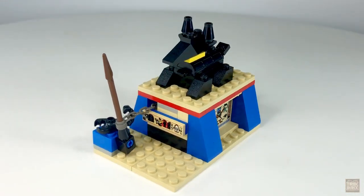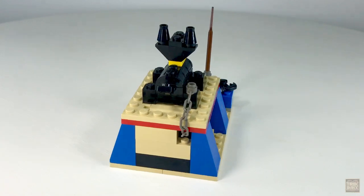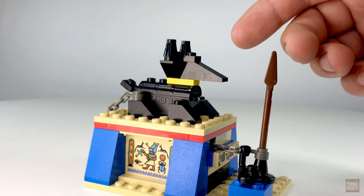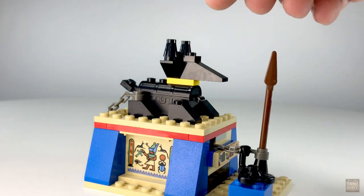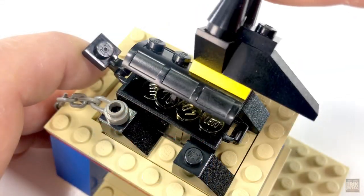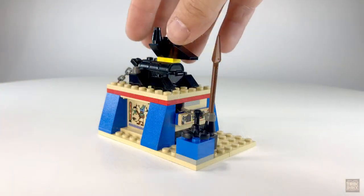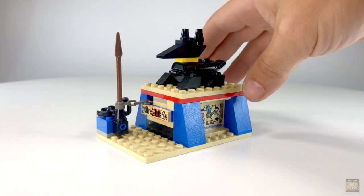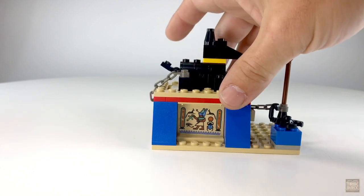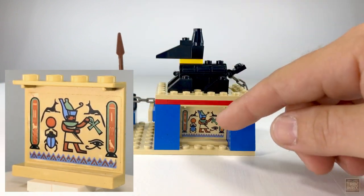Moving on, we have this excellent build for a tomb. Interestingly, the instructions for this set on Lego's website designate it with the name Anubis Chamber. I can't find it called this anywhere else, but it makes sense. Starting at the top, you'll see this brick-built statue of, guess who, Anubis — which not only looks nice, it has some functionality. If you look closely, his body is made up of a black treasure chest, and tilting it open reveals four chrome gold coins — another Lego element of which you can't have too many. Built up on two 4x12 tan plates, the main section of the tomb has some decent shaping, with blue slope pieces nicely accenting each corner. But what really completes the look, at least for me, are these hieroglyphic decals on each side.